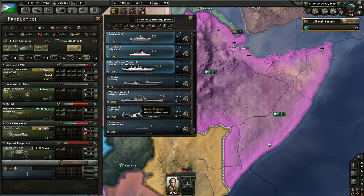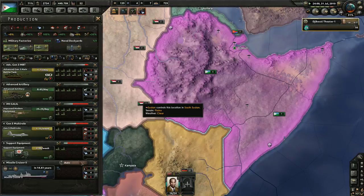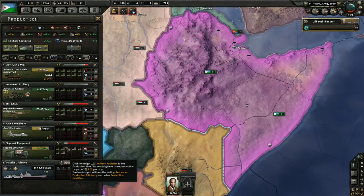What kind of boat are we going to build? We could build a missile cruiser. They're really expensive, but whatever, we'll build one. In 14 years, Djibouti will have produced its first missile cruiser. No rush. We're not in a rush at all.